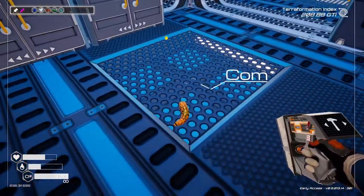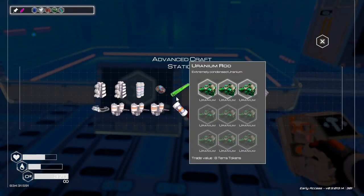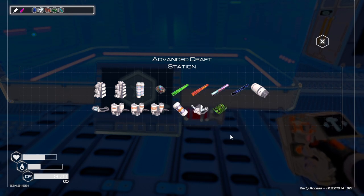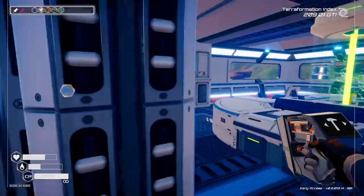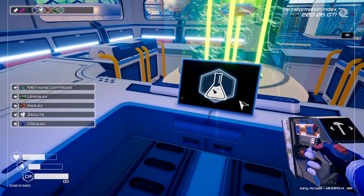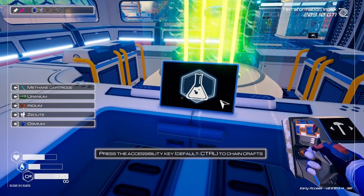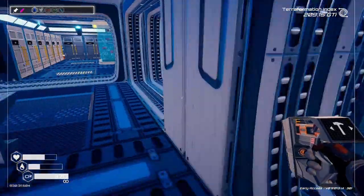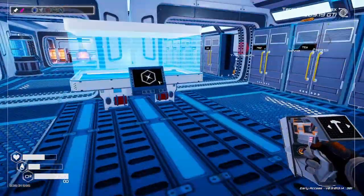Oh, what do we got here? Oh, common. How'd it get inside that building? Over here. That'll get us the power cell that we need.